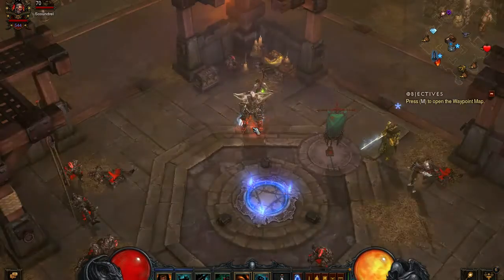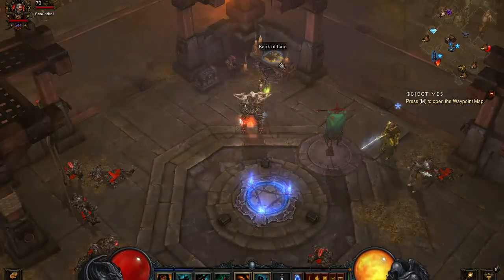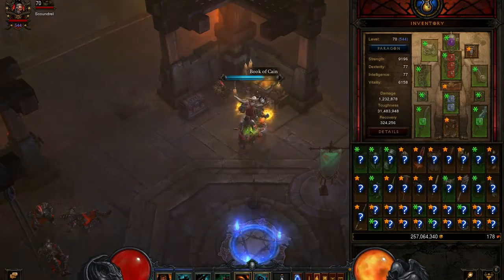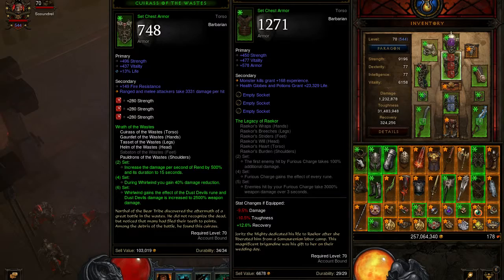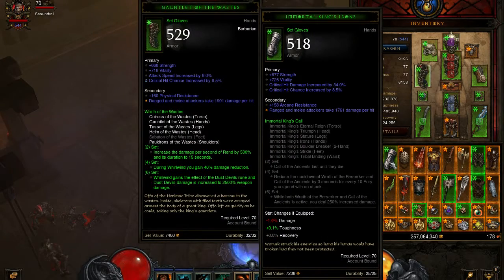Hello guys and gals, Mike here once again from Games4Charities. Tonight we're in Diablo 3 Reaper of Souls Hardcore, and I am going to be identifying 54 legendaries and artifacts, all farmed on Torment 8 or 9. They were all farmed with either my Barbarian or my Witch Doctor, although I think I only did one or two runs with my Witch Doctor.